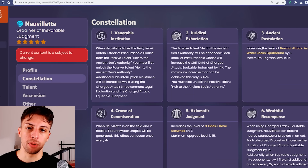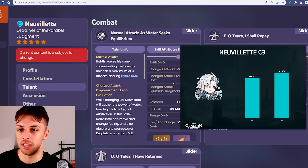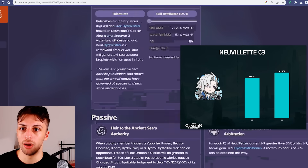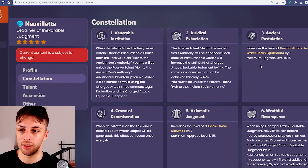His constellation 3 is probably the second best constellation up to constellation 6, because it increases his normal attack talent, which increases his charge attack multiplier, which will then get increased even more by the passive multiplier. So increasing the base multiplier has a very nice effect, and it will increase his damage significantly.